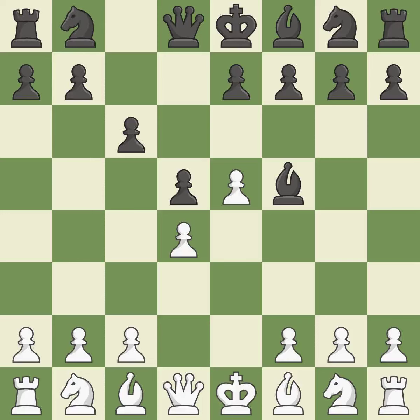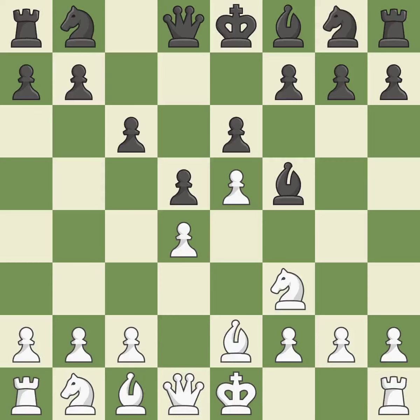Bf5 develops the bishop where it controls the important e4 square. Black can play e7-e6 next without trapping the light-squared bishop on c8. Nf3 develops the knight and defends the d4 and e5 pawns. E6 defends the d5 pawn and f5 bishop, and allows the dark-squared bishop to develop. b2 develops the bishop, protects the knight on f3, and prepares to castle.